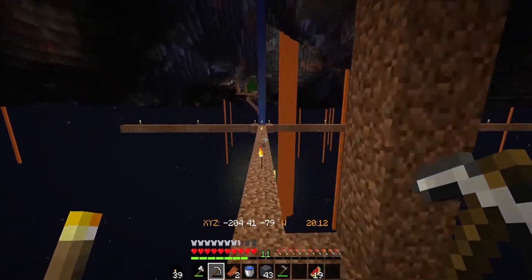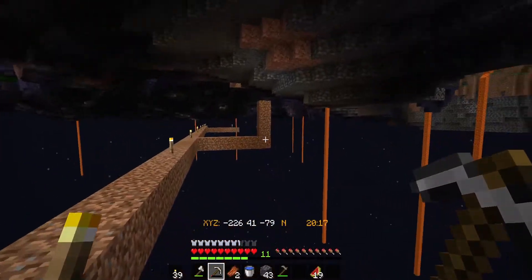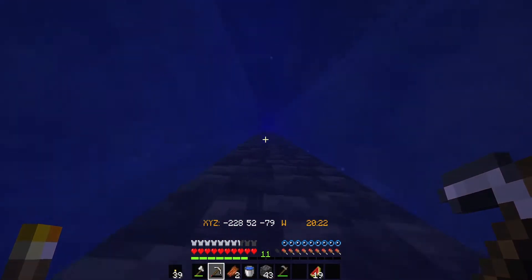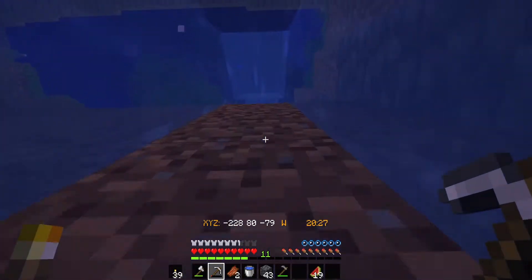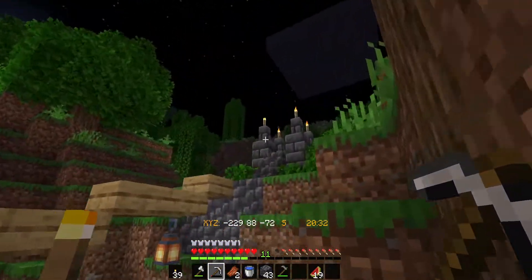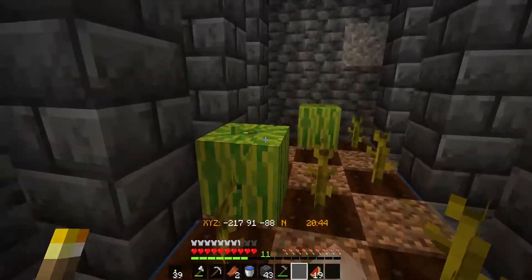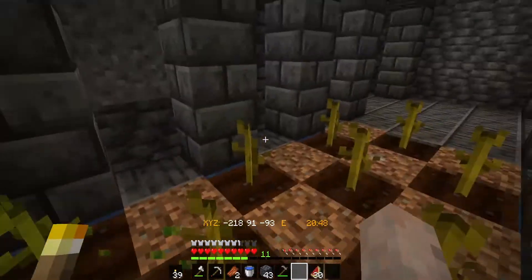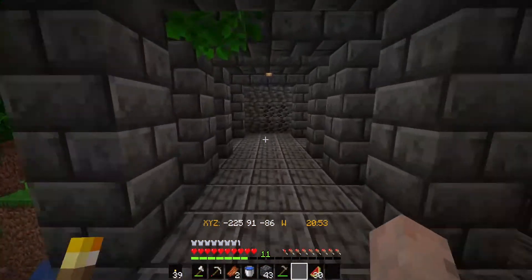I think this mine would be a lot more effective if instead of using dirt for everything I actually used scaffolding to pillar up to the areas where the ores are. That's going to be very doable since we are in a massive floating jungle, so we're going to be able to get some bamboo. I still don't have a bed — it would be really nice to have a bed — but we do now finally have a somewhat lackluster food source. At least it's something.